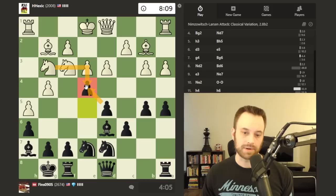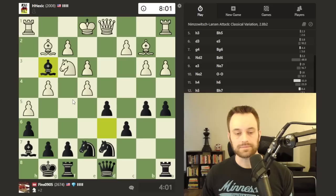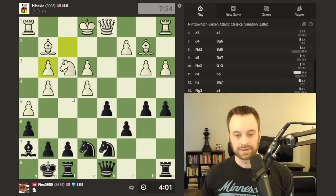Let's go ahead and play it. Knight takes e4 does not work for white because I take with the pawn, and not only is there no attack on my bishop, but even if there was, I'd be going up a piece. White does take here — we're going to insert the trade on g3 as an in-between move and eliminate that knight.